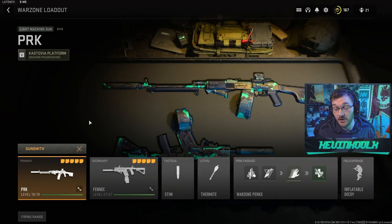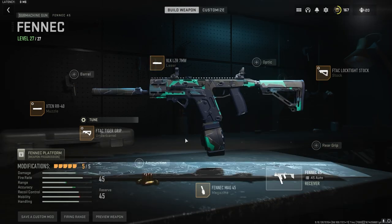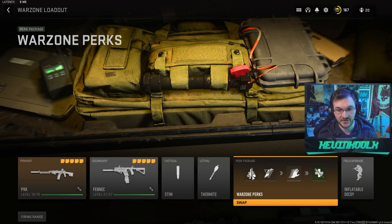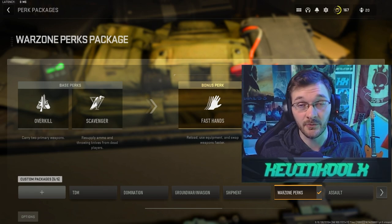I put together a Warzone loadout — here's my RPK loadout, basically what you'd expect. Here's the Fennec loadout, pretty much standard with all other Fennec loadouts in Warzone. For the rest of the loadout, I put Stims because everyone has self-revive in the game. Thermites because that's the most popular one you pick up. For perks: Overkill so I can have both weapons, Scavenger for ammo, Fast Hands to reload faster for the faster-paced multiplayer, and Survivor because everyone has self-revive in Warzone 2.